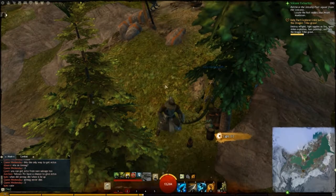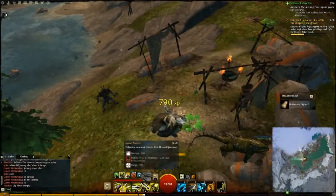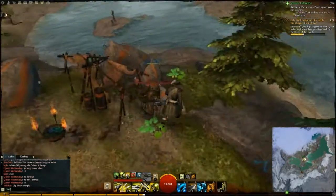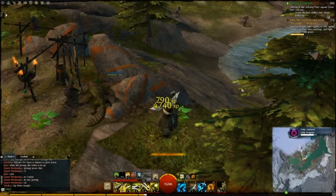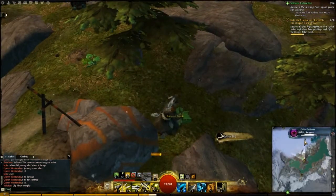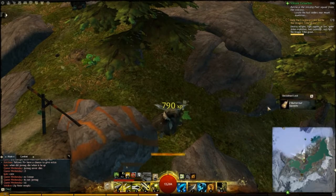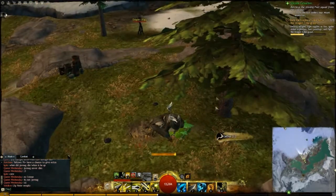Oh, that is not butternut squash. I've got a couple enemies up here but we'll let my pet deal with it. Anyways, there's lots from here — as you can see there's some leeks up there. This place looks to be fairly rich with materials that you can gather here.